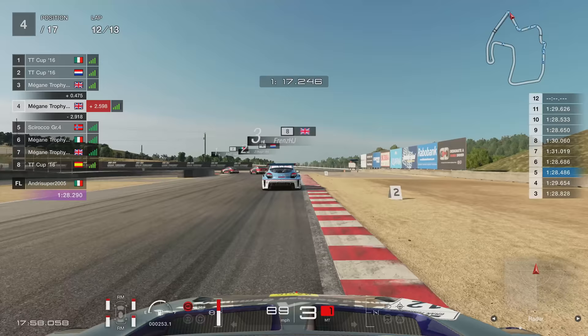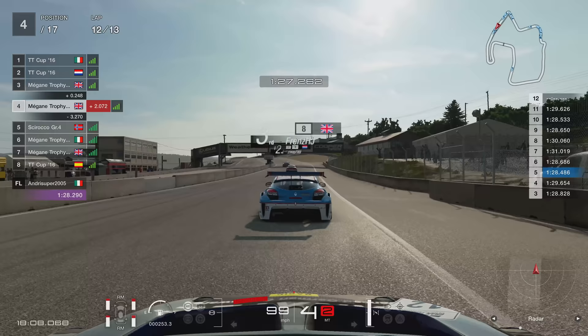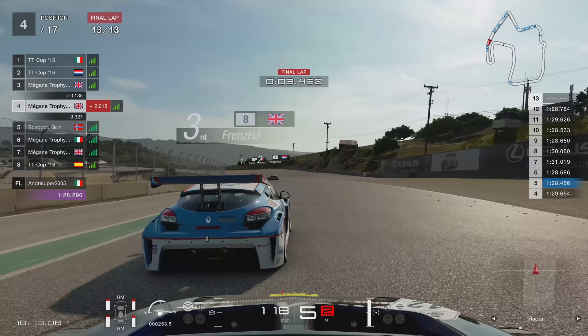Absolutely nailing it for the last section — braking on the three board on the right-hand side. You can actually get two wheels on the sausage curb. I'll give you a point for every time I've said sausage curb in this video — I've said it an awful lot. Anyways, last lap here — we're going to be battling for a podium. Maybe, just maybe, we might get a podium. Who would have thought that?